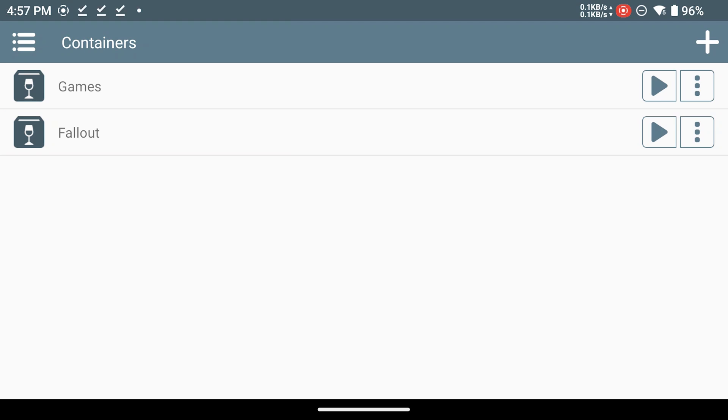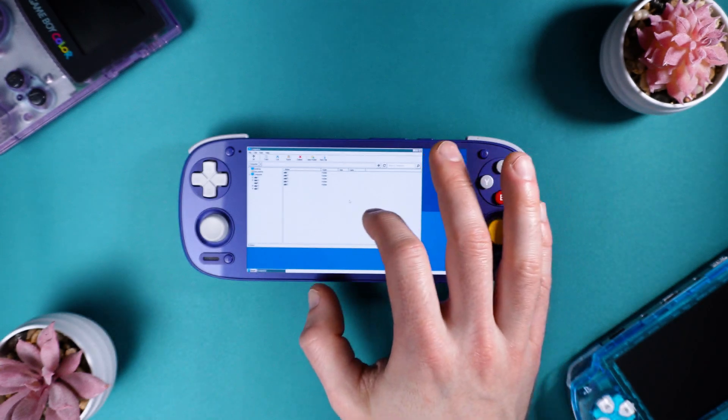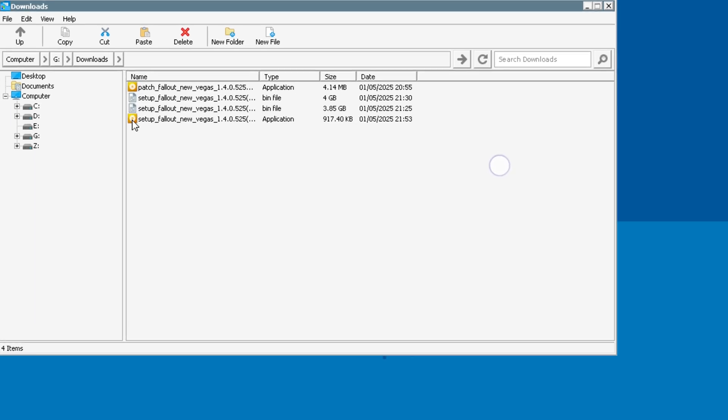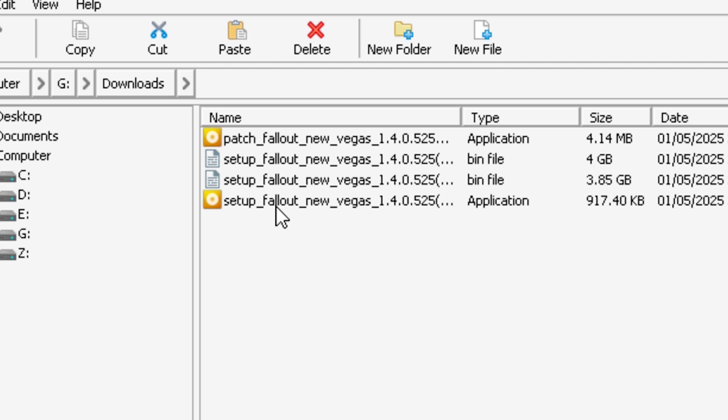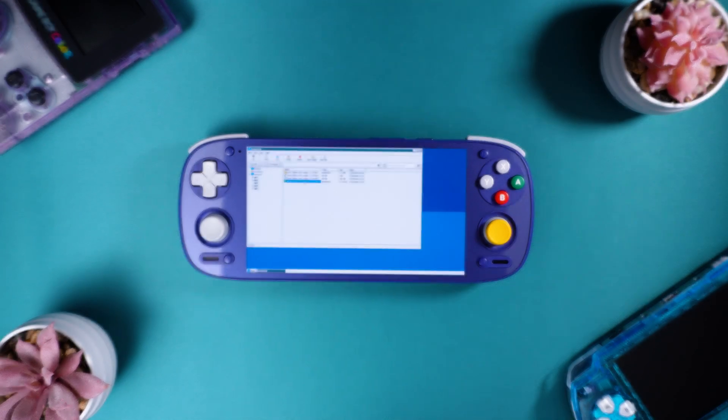Now let's go ahead and launch our Fallout container. To do this, tap the triangle play button next to the three dots. Here we are inside of Windows and immediately the File Explorer will launch. The WinLater cursor moves like a trackpad, so tap and hold on the screen and then double tap on G, then go to Downloads. At the bottom you're going to see an orange icon with Setup Fallout New Vegas next to it — tap once to select and then double tap to launch it.